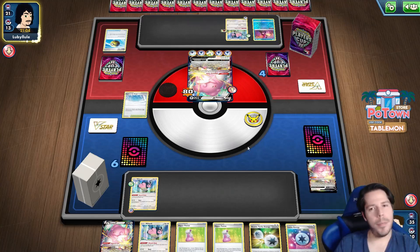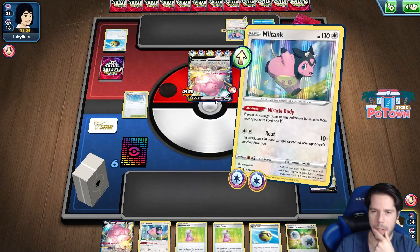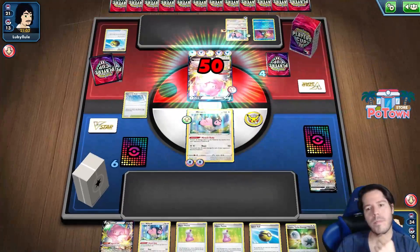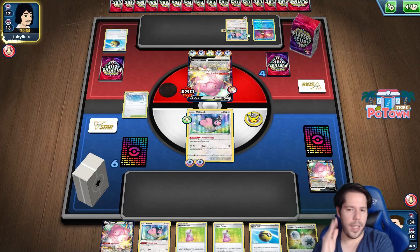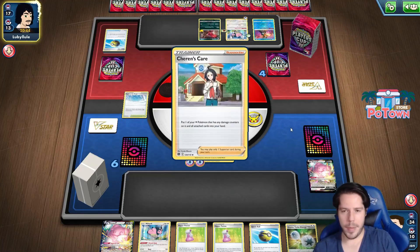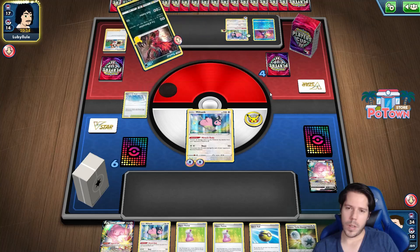I'm getting a little bit of hope here. I'm not really threatening, so I don't need to Quick Ball. I could potentially get into a situation where I can Evil Doll away the energy from the Miltank and leave it stranded in the active. But I guess he has too many energies left, and he has the same idea.